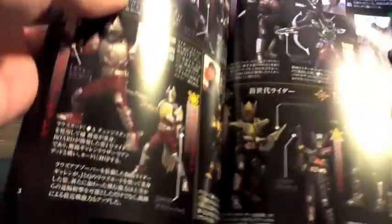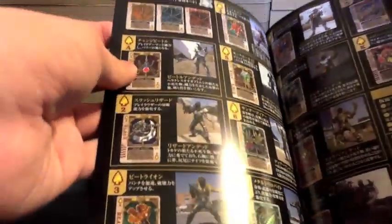When you open it up, it shows you the anatomy of a card. We see all their forms, and we see the movie riders as well. We see each of the undead with a little bit of an explanation about them.